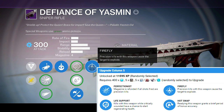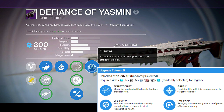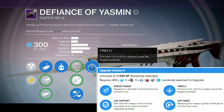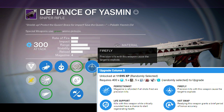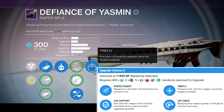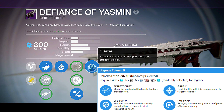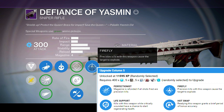In the next column you have Firefly — that's what I got — but you can also get Perfectionist, Life Support, or Hot Swap. Out of those, I do prefer Life Support, which allows kills with this weapon while critically wounded to have a chance to start regenerating health. I prefer Firefly or Life Support in that column.